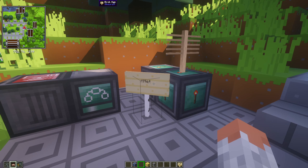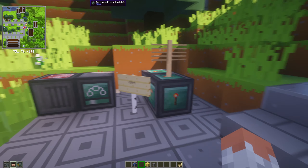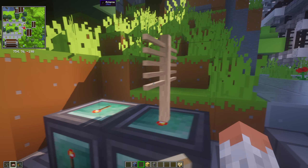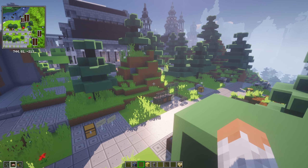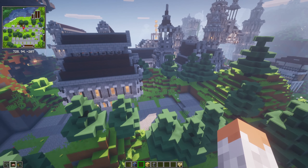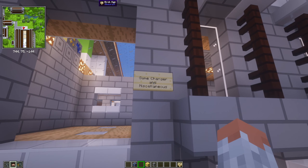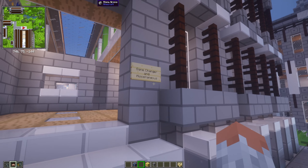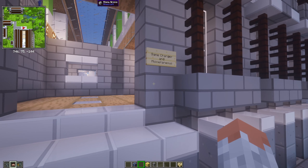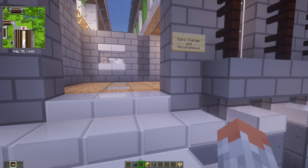The last one in this category is XNet — a networking mod using cables for items, fluids, and more. Quite cool if you like technical mods. That's everything in Tech and Mech. The last category is Game Changer and Miscellaneous — everything that doesn't fit into the other categories.